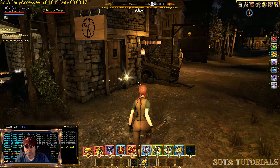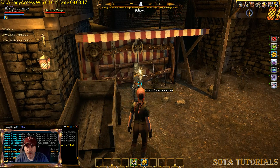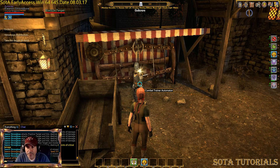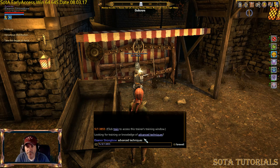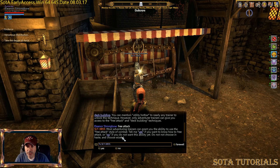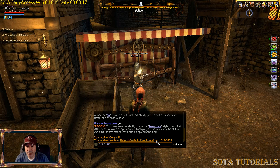I think there's a combat trainer over here — yes, it is the combat trainer. So I'm going to click on Train Advanced Techniques. That includes utility hotbar, free attack, and deck building. I want the free attack. Most trainers can grant you the ability to use a free attack in solid combat. I spent 200 gold and received a helpful guide on the free attack.